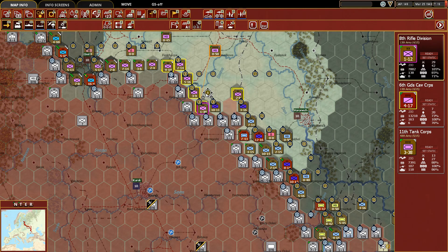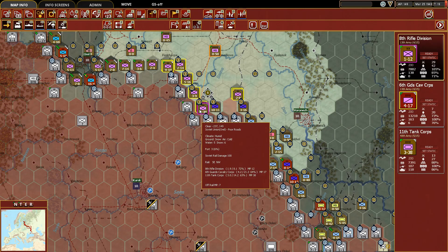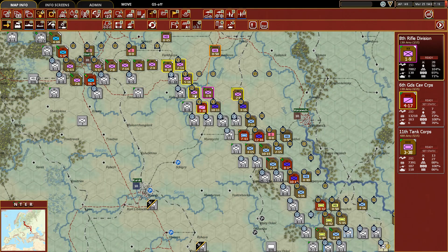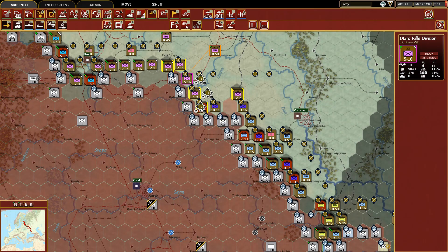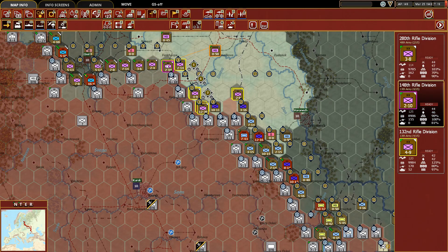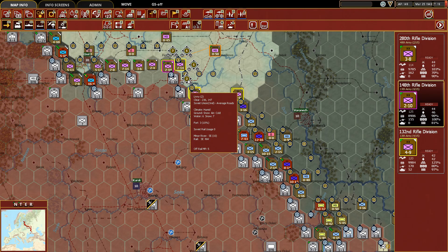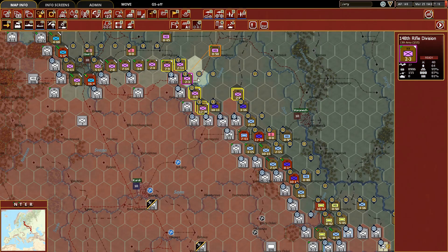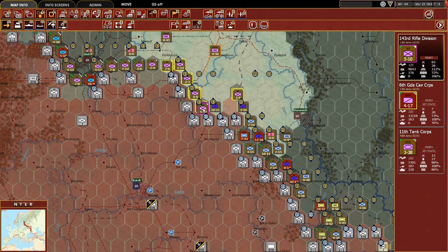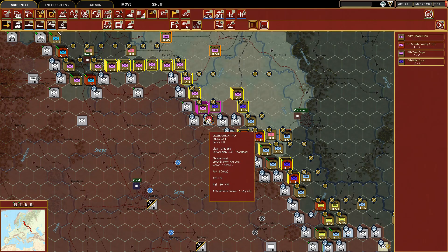We have one rifle division here at combat value one offensive, so I'm going to move them back in the line and bring up the 143rd, then bring down the 148th to take their spot. Now we've got a much stronger offensive force that gives us about three to one odds, so we're going to go ahead and give it a shot.